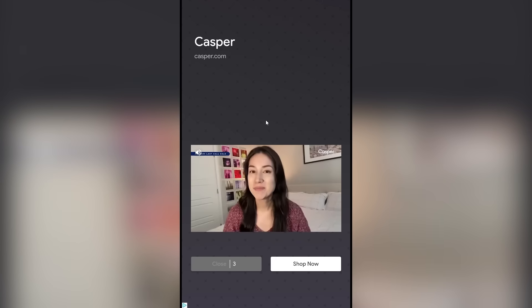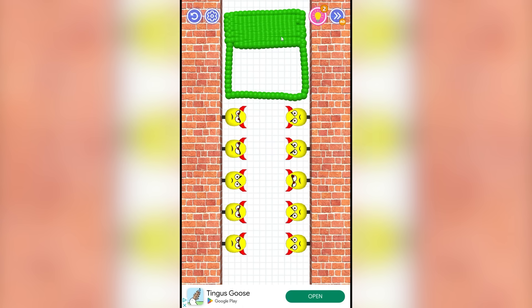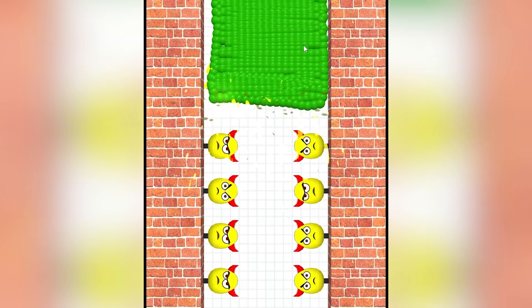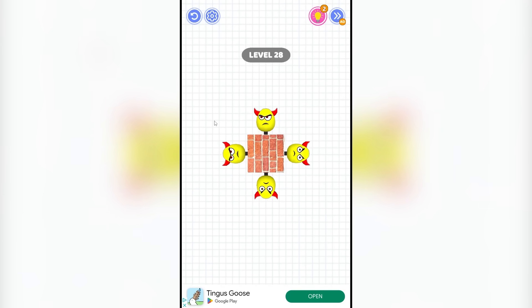No one cares about your stupid mattress. Anyway, level 27 — that was such a loud ad for a mattress. I hope nobody ever buys whatever company mattress that was. Alright, here we go — big green cube. Oh, this is actually very satisfying, and that's a win. Level 28.